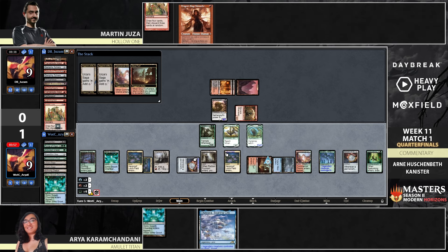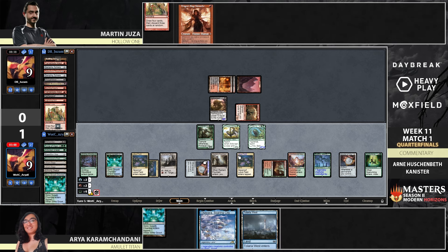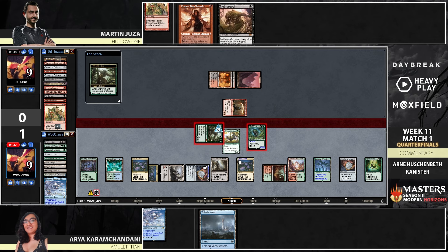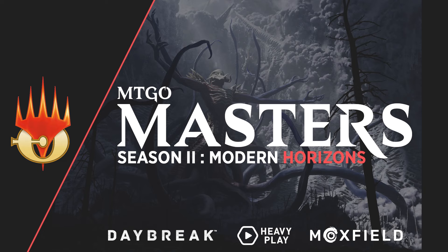It's cool to see Amulet Titan — a deck that's been around for so many years — continuously evolving and changing. Now it's not relying on the Boros Garrison and now it has Hanweir Battlements again, and Lotus Field made it into the deck. The core parts remain intact — the bounce lands, the Amulets, the Titans — but so much has changed throughout the years. I actually made a video about the history of the deck earlier this year and it was just such a nice deep dive.